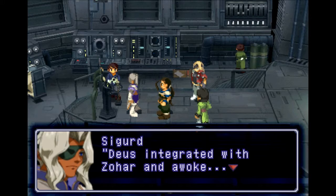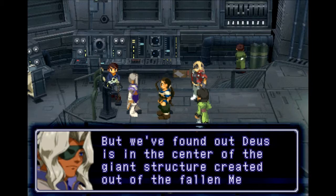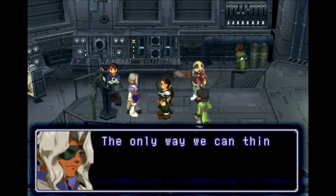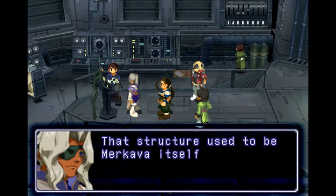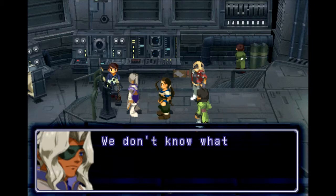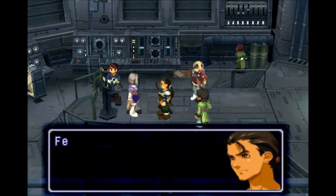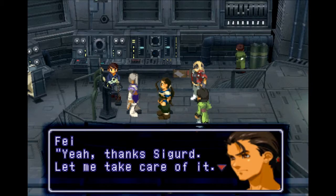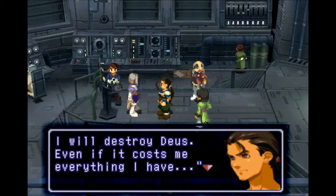Apparently Sigurd has something he wants to say. Deus integrated with Zohar and awoke. We found out Deus is in the center of the giant structure created out of the fallen Merkava. The only way we can think of to destroy Deus is to penetrate into there and make our way to the center. That structure used to be Merkava itself, but we must assume the inside has changed significantly. We don't know what dangers await inside. Please be very careful. I will destroy Deus, even if it costs me everything I have.